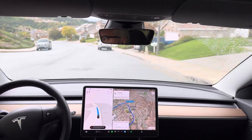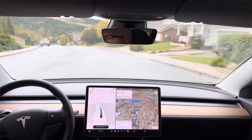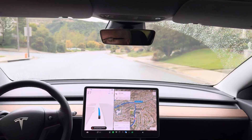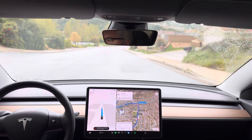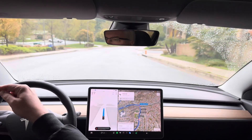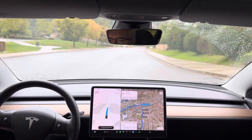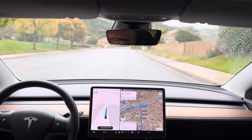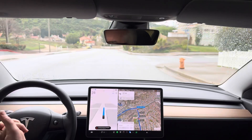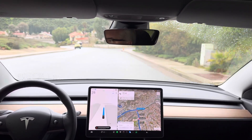Good morning everyone, it's March 30th, 2024, and this is FSD Beta 12.3.1 on our 2018 Performance Model 3 doing Test Loop 2. This test loop has two unprotected left turns and a little navigation through a small subdivision to see how this beta is handling this behavior. Today it is wet in California — it's not raining currently, but it has been all night, so we'll see how it behaves in these conditions.